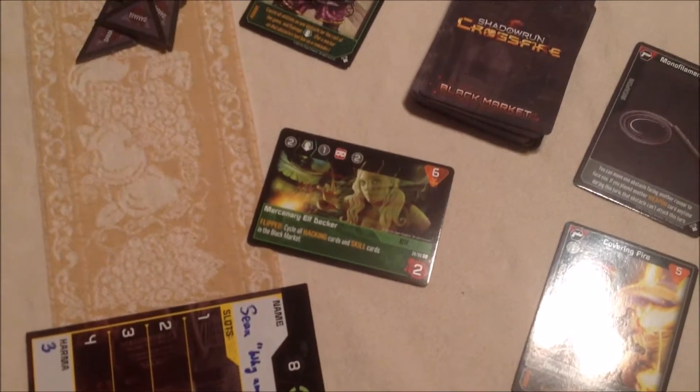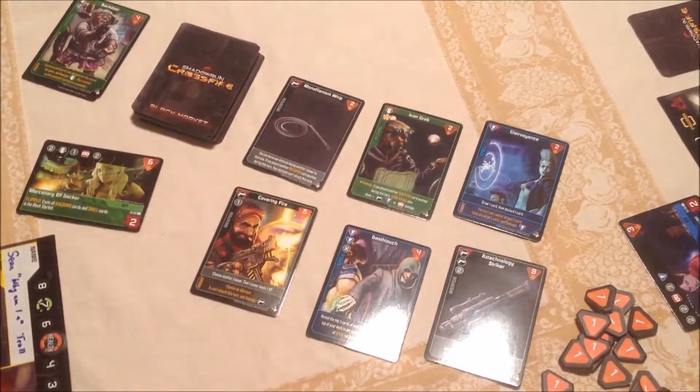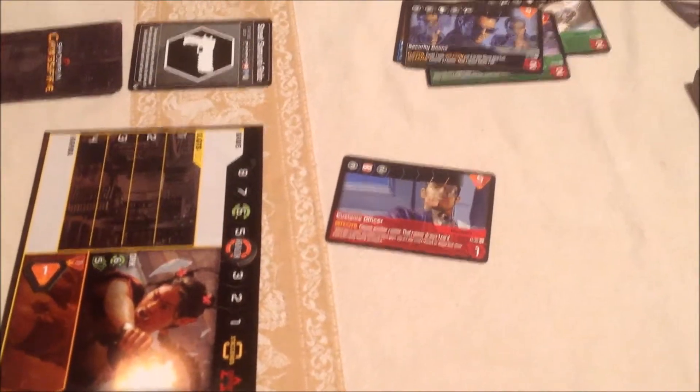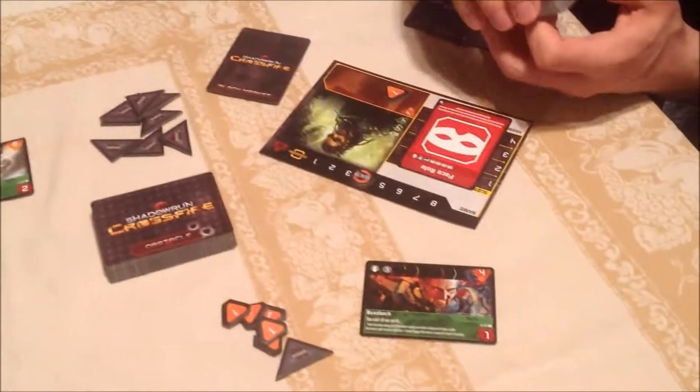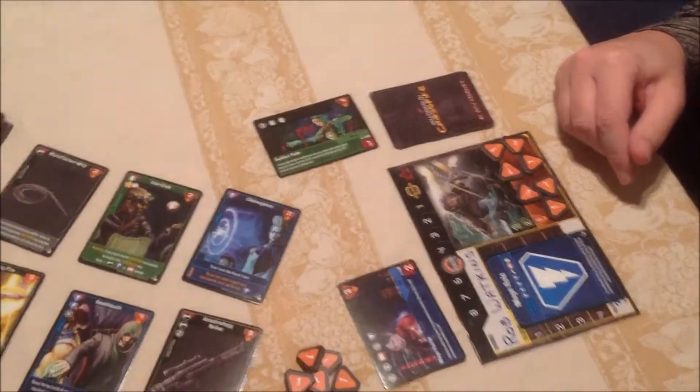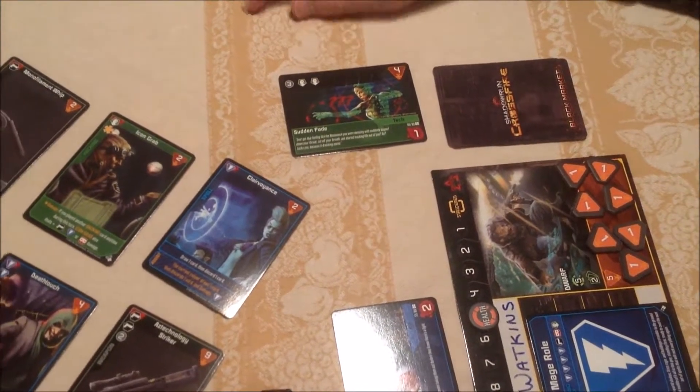Rob, we're going to cycle some cards in the black market — just the hacking and skill cards, so you're good. Open the Back Door — not going anywhere. Next obstacle: Customs Officer. When he's defeated, choose another runner, that runner draws one card. I can't draw cards — oh no, that was the worst. I hope you have a green. I do not have a green, but there's a couple people in front of me. Sudden Fade — this guy can be ignored, he only hits for one. Three, green, green. Pretty easy, doesn't pay much though.